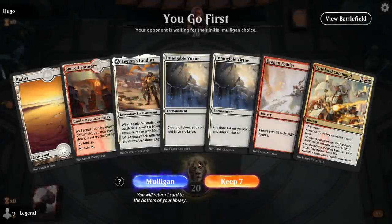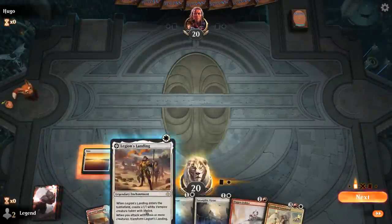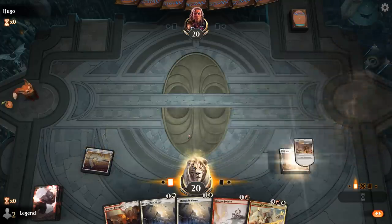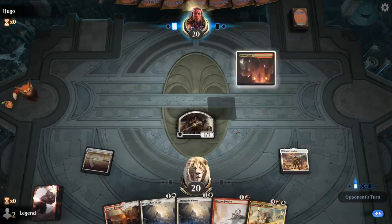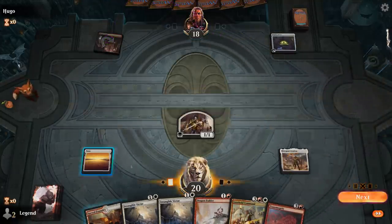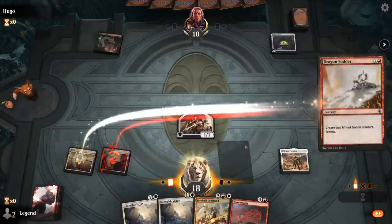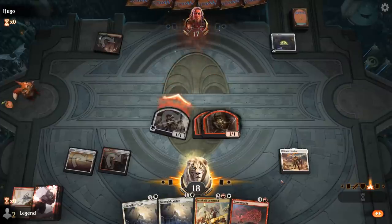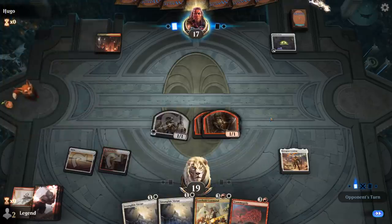We're on the play with an acceptable hand — Legion's Landing into Dragon Fodder with double Intangible Virtue to pump them up, and eventually we'll cast Lorehold Command. Opponent is on Witch's Oven sacrifice deck. We'll still play Dragon Fodder for now. Intangible Virtue also means we can potentially save our creatures from Mayhem Devil triggers. We could potentially transform Landing too, giving us more mana, and Transmogrify is also a very exciting addition — we could technically cast it next turn if we draw land and our creatures survive.